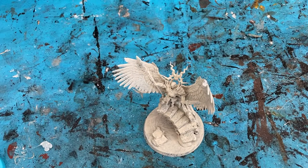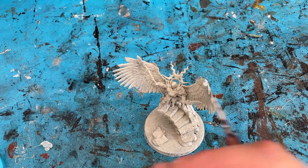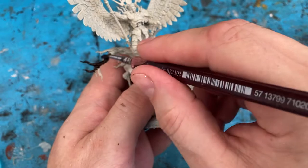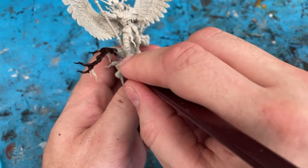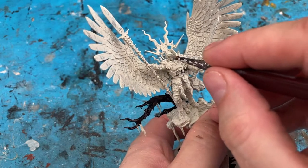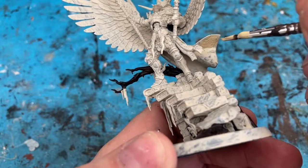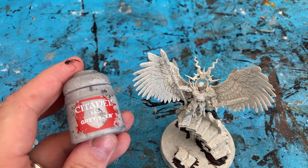I've base coated Yndrasta in wraith bone and my first colour I'm going to go with is Cygore Brown. I'm going to focus on the tree in the background — I don't normally touch the bases until later, but I just wanted to get it started, especially areas I don't want to think about later. So Cygore Brown contrast for the tree. I've decided to go for a flesh that's a little bit lighter, so I'm going to base with Rakoth Flesh and just focus in on her face. For the inside of the cloak I'm going to use Wraithbone. For the wings, I'm going to start with a coat of Grey Seer.